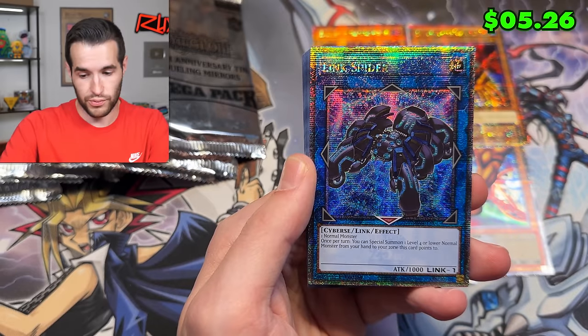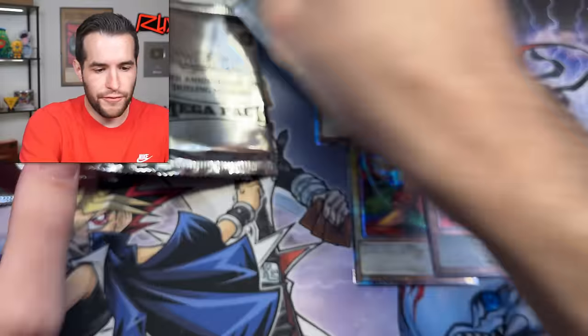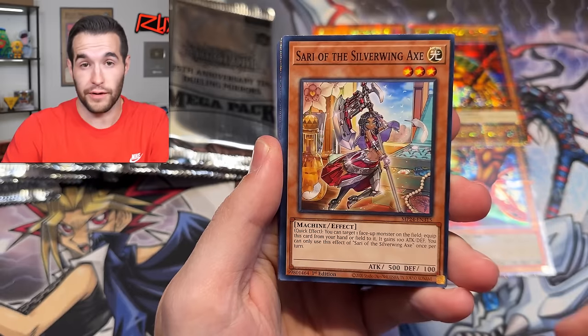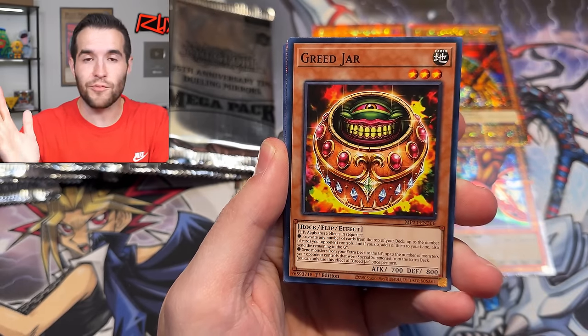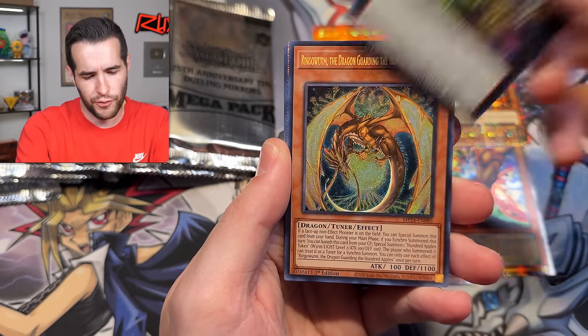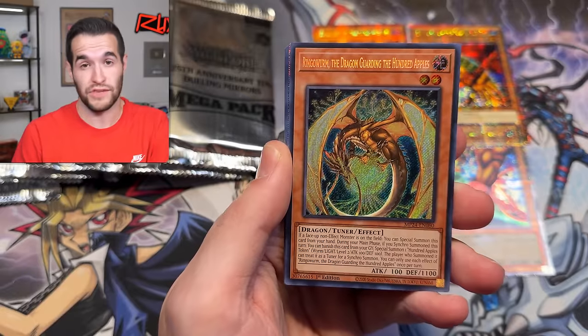And then a Link Spider, which is probably one of the best cards in the set just generically, and then a couple of ultra rares. A few packs left, guys - hopefully you've enjoyed the video so far. We may or may not be at 250K already because it's going so much faster than expected. Hit that subscribe button for 250K - we're doing a full week of openings including MFC original box, we're opening every pack ever made, and many more.